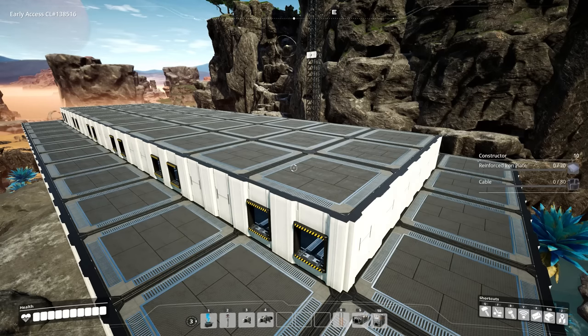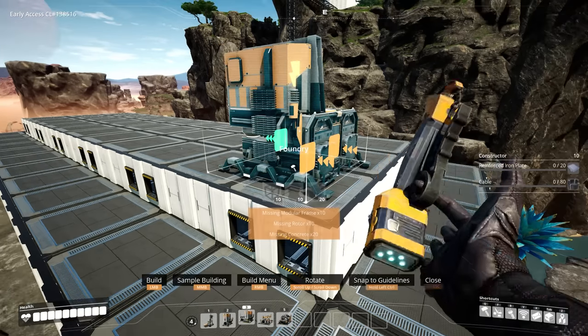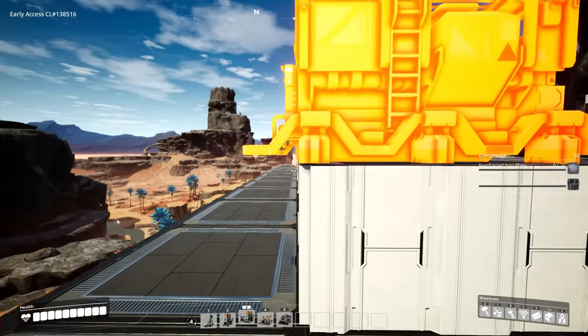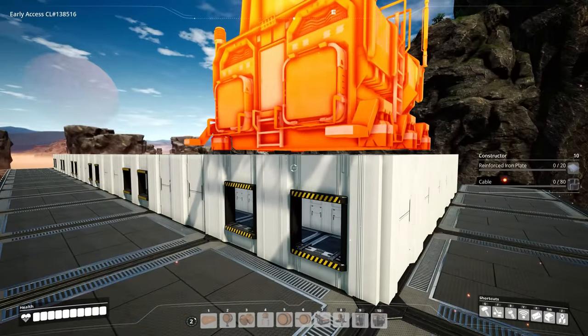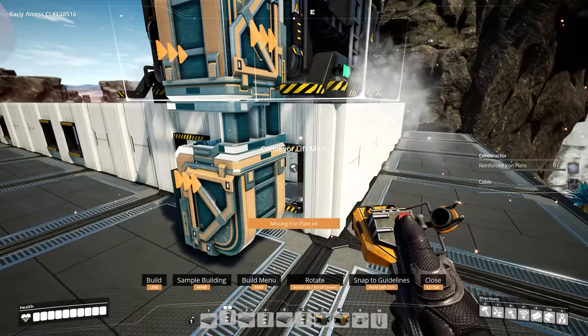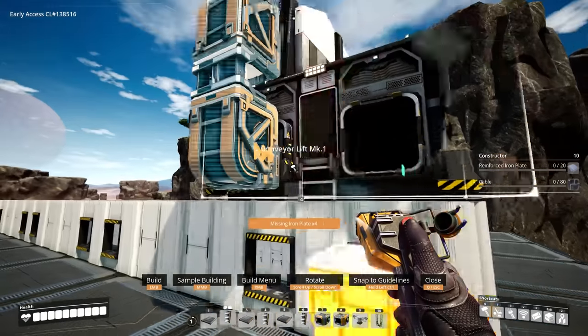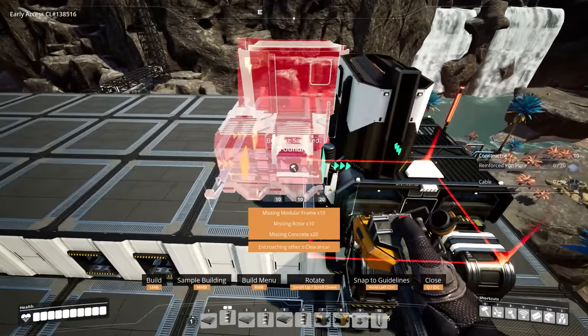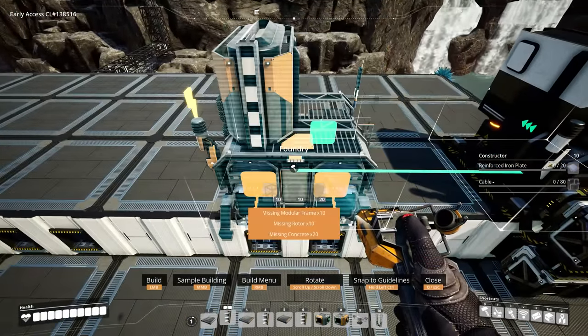When it comes to placing the foundries on top, make sure they're hanging off by just a little bit like so, so that when we place our lifts you hear the beep and they snap cleanly to the wall below. Repeat that 11 more times.